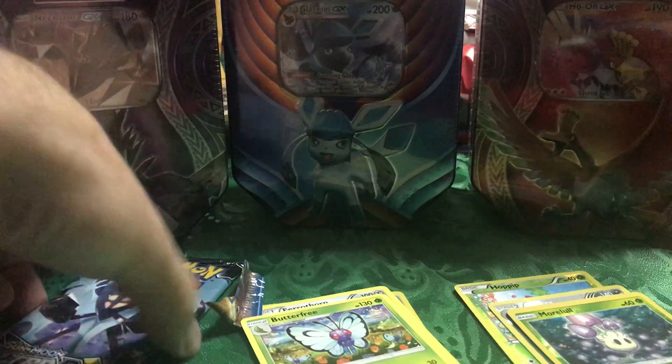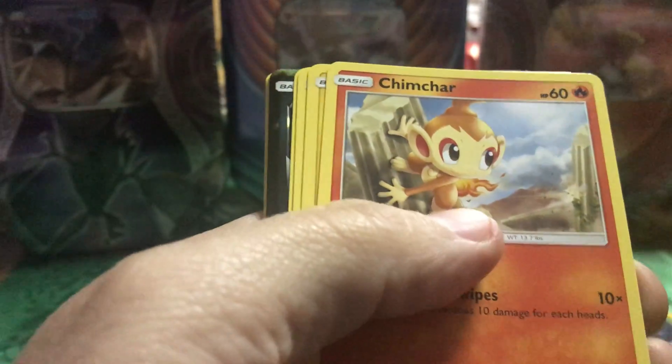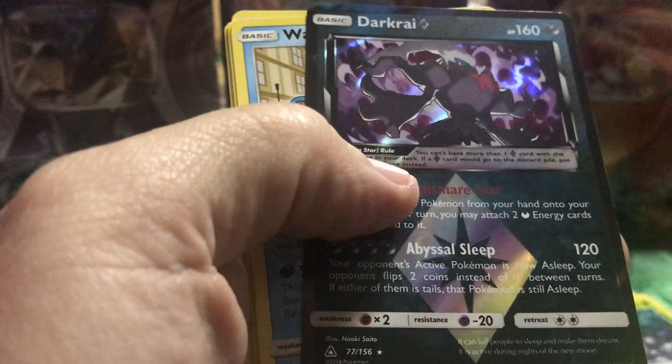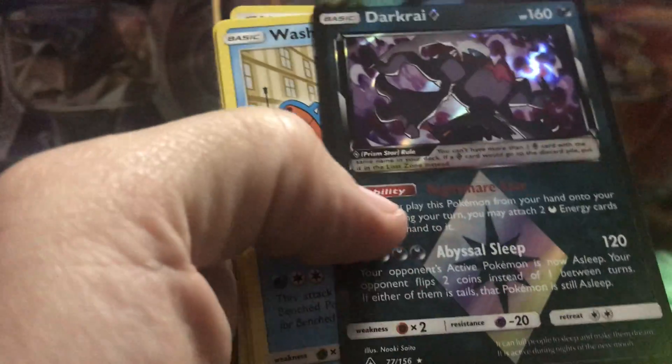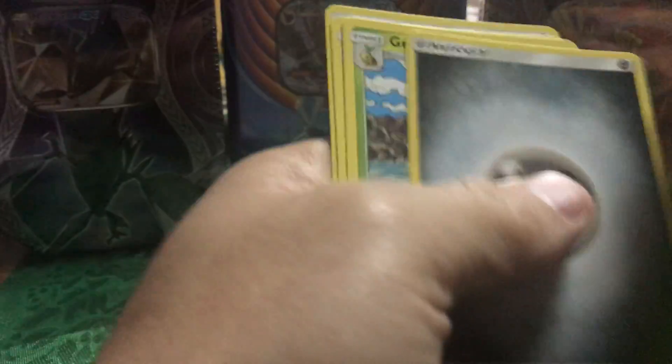Alright, well nothing good in this tin — no ultra rares or anything. Let's see if we can't get something out of Ultra Prism. Probably nothing — got a green back, but alright, let's see. Electabuzz, Chimchar, Prinplup, Alolan Sandshrew, Alolan Vulpix. Oh wow, nice — look at that! Dark Rider old Diamond card, that's really nice. It's the first time I've pulled one of them, actually. That's pretty neat. And then a Wash Rotom. That's funny. Alright. Energy, Druddigon, Parasola... and Unit Energy.